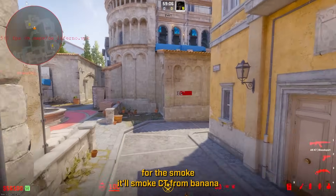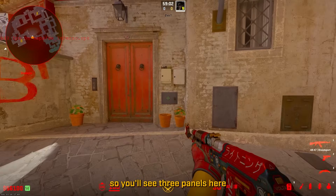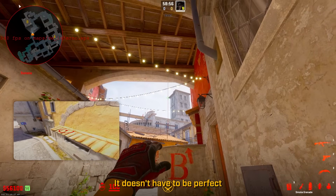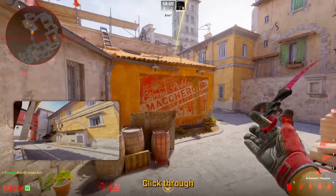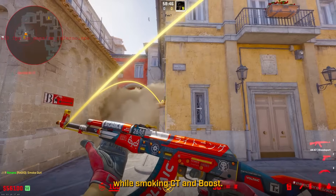For the smoke, it'll smoke CT from banana. You'll see three panels here — you're going to want to line up with the third one. It doesn't have to be perfect; aim a little off to the side of this building and just left-click throw. This smoke lands on top of the boost while smoking CT and boost.